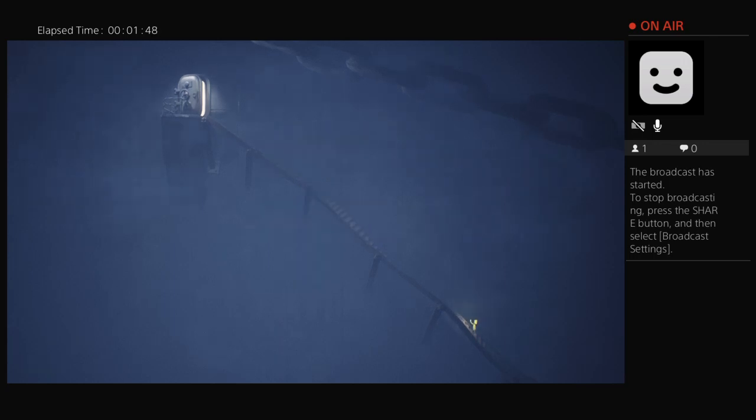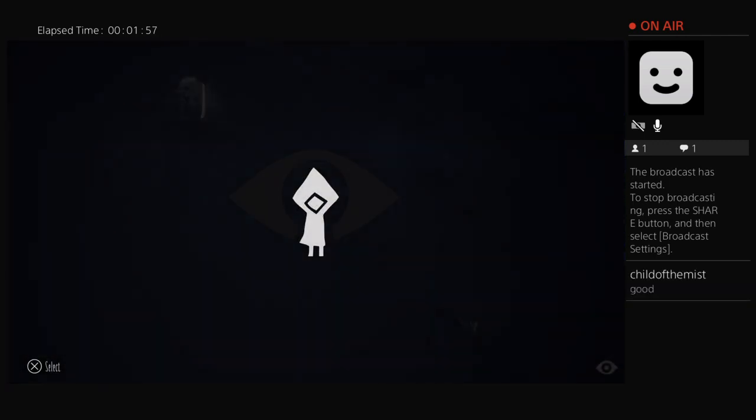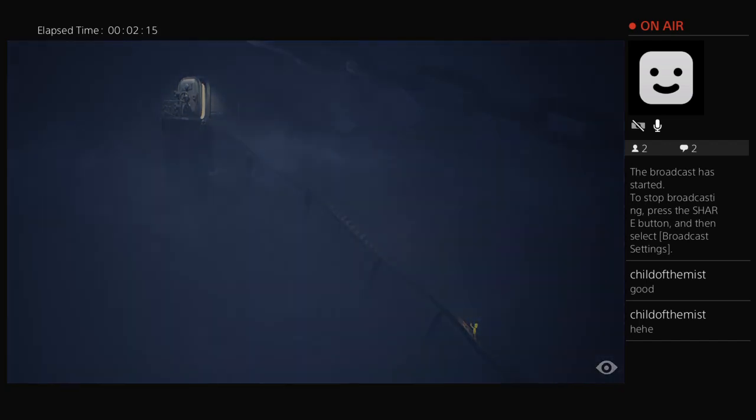So in settings — master volume, brightness, controls. Brightness is fine. Hey, Misty! Controls — we got crouch and slide, sprint, grab, lighter, jump, throw. More lighter and look around. Seems easy enough. Alright, so let's just go ahead and get into the game. New game. I've heard so many good things about this game, I'm really hoping they translate into good things when you're actually playing. I heard it's great. And plus, I like having you guys in the room. Anybody in here, you're awesome and you make me happy, so thank you.